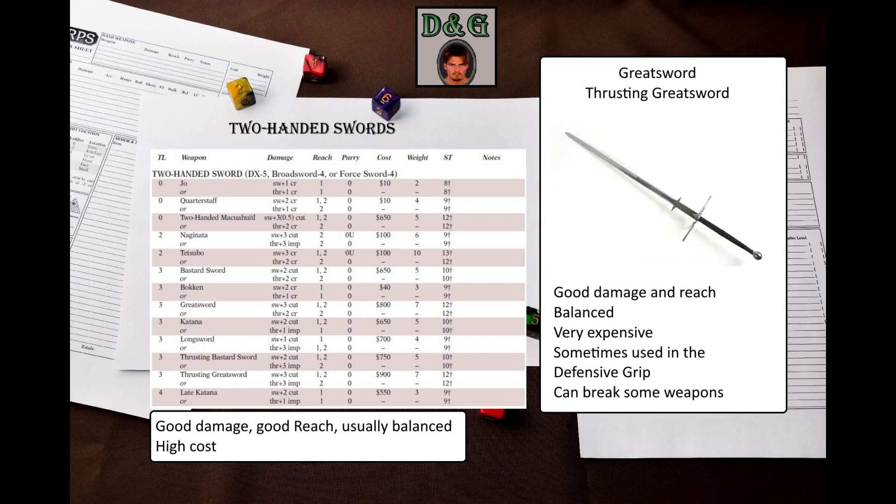The greatsword and the thrusting greatsword are the true two-handed swords. The first one has a blunt tip, and the second one has a sharp tip. Typically a greatsword has a ricasso — an unsharpened length of the blade for the wielder to grasp in the defensive grip without damaging the hand. These weapons are very expensive, but they deal good damage, have good reach, and are balanced.